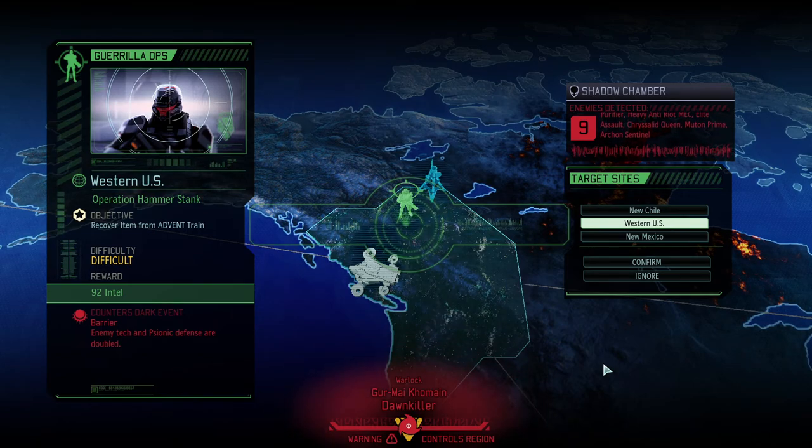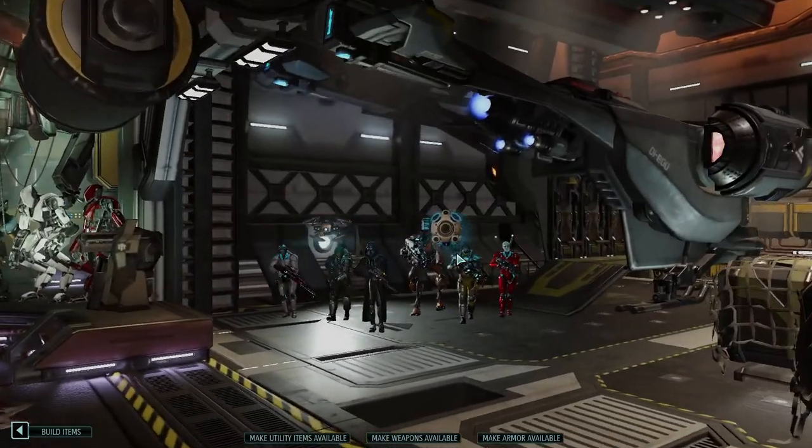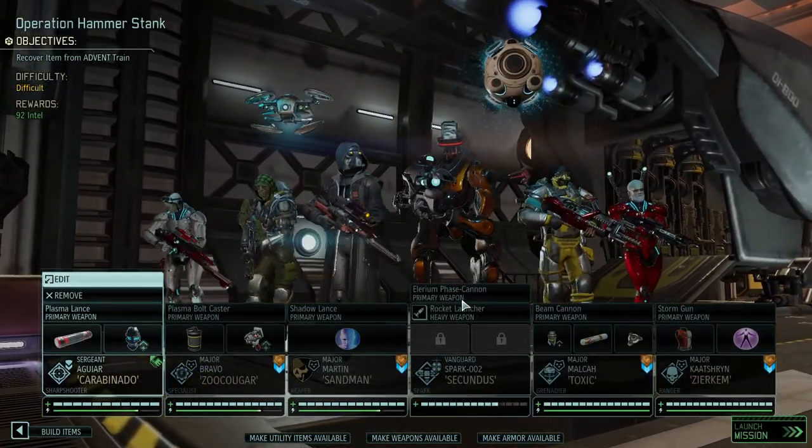Time for Operation Hammer Stank where I have finally decided to go and counter Barrier. We definitely don't want enemy tech scores to be doubled — that'll make our hacking attempts much more difficult to go through. Plus we wanted to see the Chrysalid Queen on top of a Mutant Prime, so what could possibly go wrong?